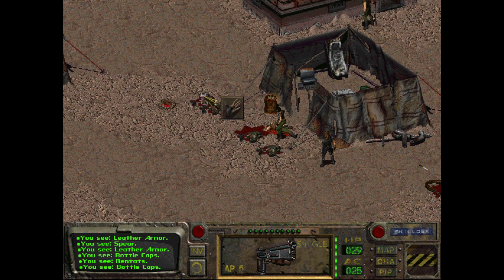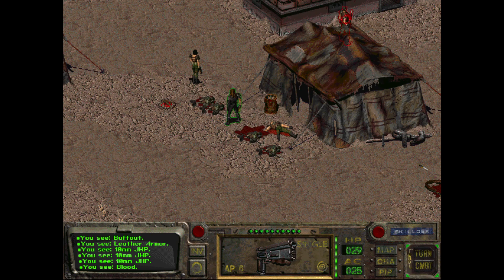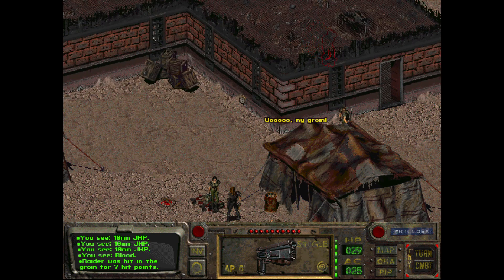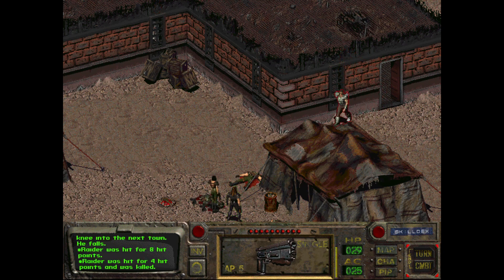Their bodies all decayed already so it's just piles of shit here. Take that ammo, take that ammo, take that ammo. Now shoot this guy in the dick - that's right. Dead. Here comes the main man, Garl Vinland himself. Shoot him in the head.